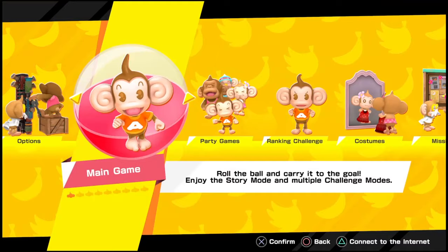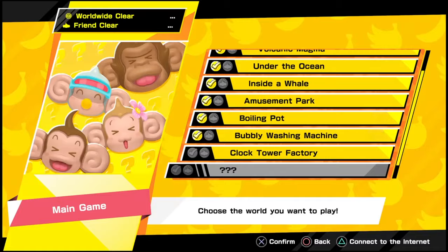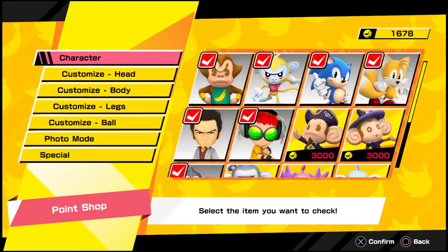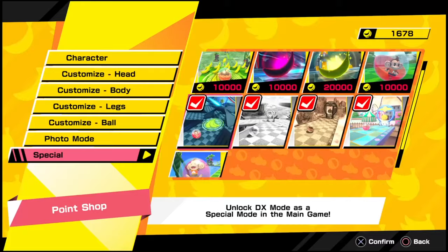From the main menu we can select the main mode and party mode. Let's go with main mode first. In the main mode you can choose story — you're probably going to play that first to unlock the levels in practice mode and challenge mode. You can also unlock other game modes from the point shop, such as all the DX levels. More on that later. So there's already plenty of content.